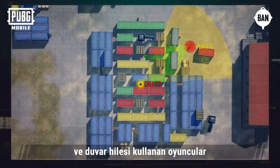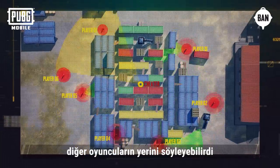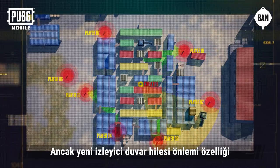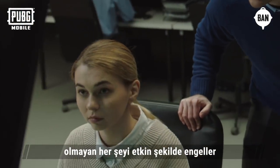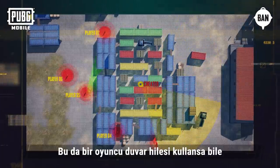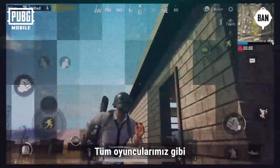So players using wall hacks could get eliminated and then spectate to tell their teammates the positions of other players. But the new anti-spectator wall hack feature proactively blocks anything not in the spectator's field of view. This means that even if a player uses a spectator wall hack, they will see nothing.